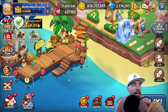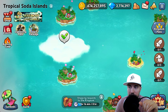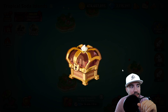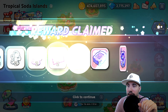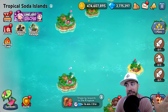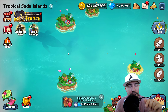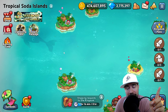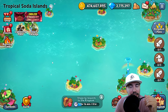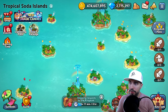Once you have enough fragments, you go back, pick your territory, wait, and claim it. We're going ahead and claiming our very last one — it's been an incredible run. And there we have it: 1,000 crystals and a bunch of other stuff. Now, thinking about the time invested, the reward alone probably wasn't worth it — but I absolutely recommend doing this. It took me about two to two-and-a-half years to clean off the very last island on the Tropical Soda Islands.